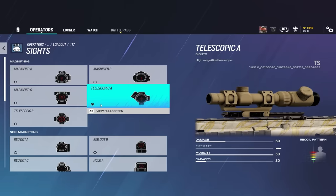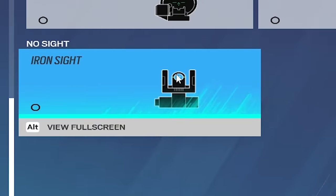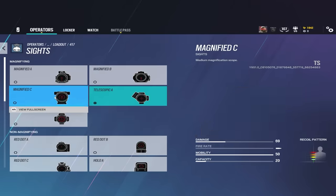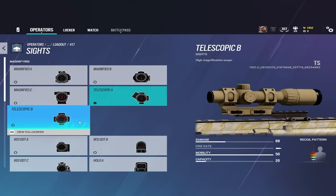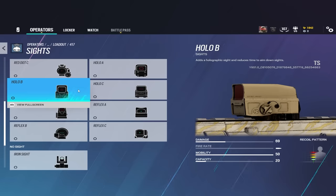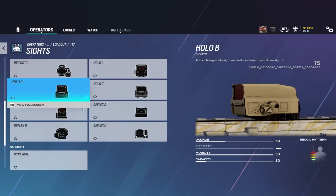With the new Year 9 update, this classification system changed. Now you have the iron sight, all of the 1x sights that were in the game — these didn't change at all — the magnified scopes or 2.5x for short, and then the telescopic scopes or the 3.5x. It's simplified to a better point of understanding, and each classification of scope comes with its own buffs and nerfs that are new to the game.